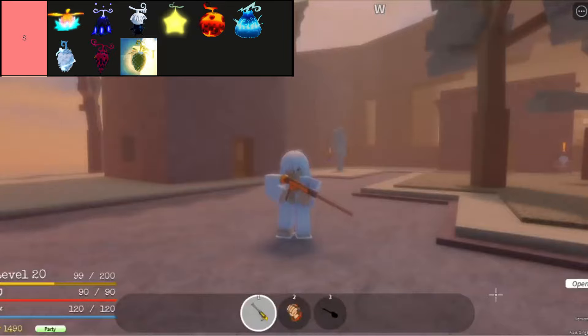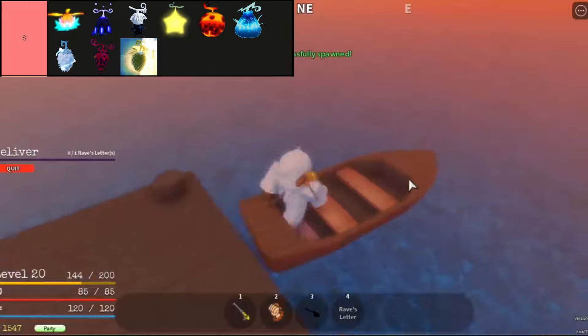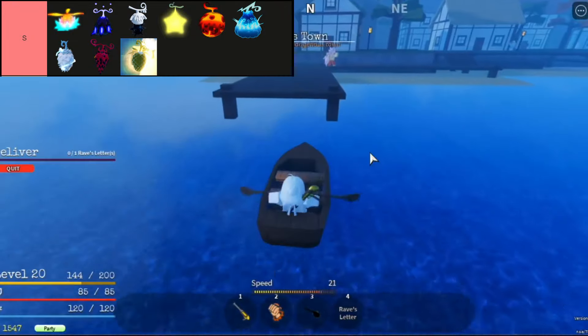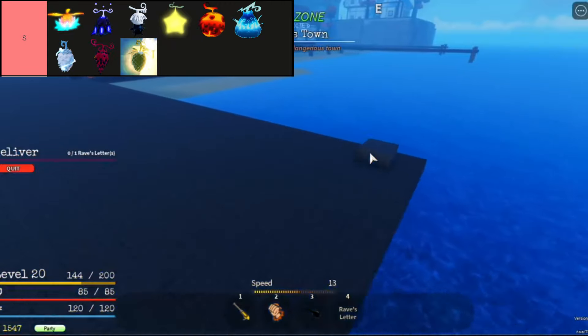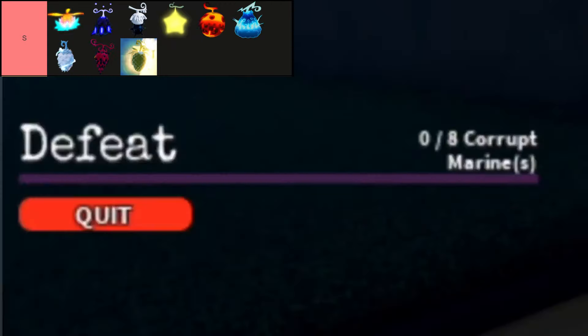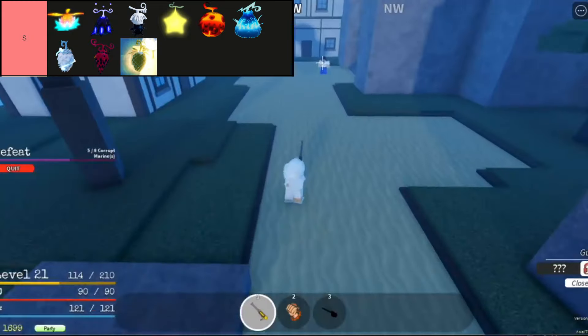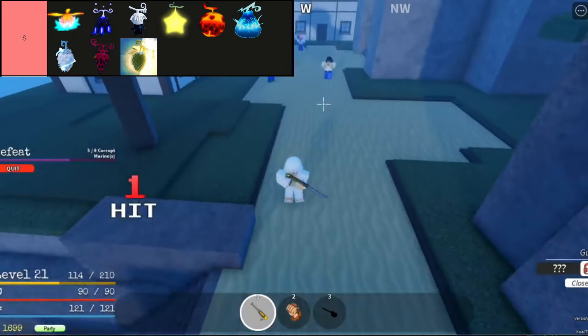Goro Goro No Mi, or Rumble Rumble Fruit in Grand Peace Online, offers formidable AoE capabilities and lightning-fast mobility, making it a top choice for PvE content and ship farming. However, its high cooldowns and stamina costs require strategic management, and its short range can be a disadvantage in certain encounters.